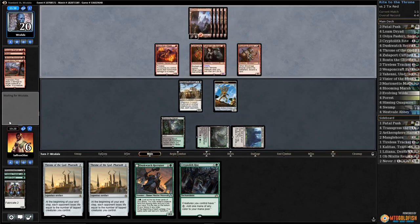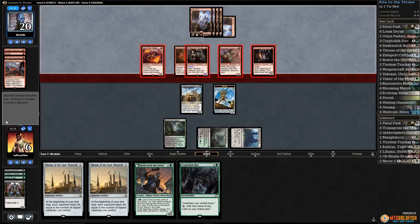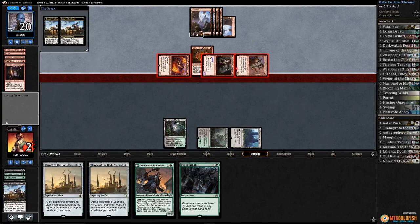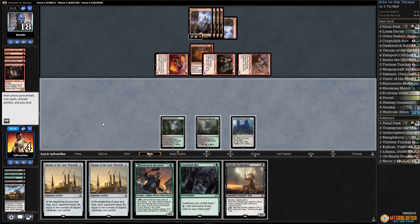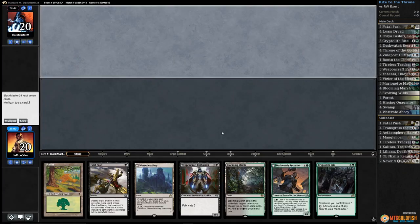Play Zulaport Cutthroat, we're just dead. Double chump and there's no way out. Opponent draws Village Messenger, attacks with everything — block, block. There's just no cards we can draw that save us. Chump, chump, chump and eventually die. No land and we scoop it up. Can't win them all.